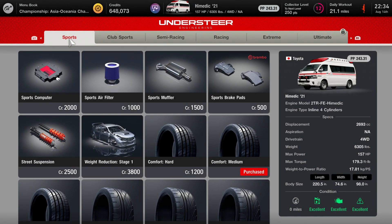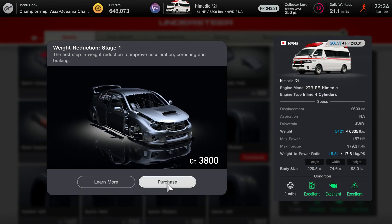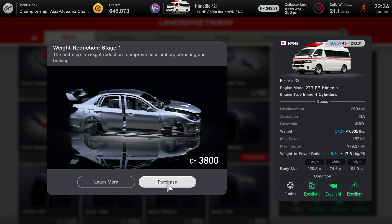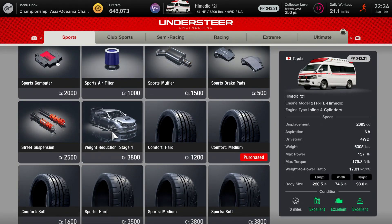And real quick — you can tune the goddamn ambulance weight reduction! We lose about 900 pounds and increase it by about 23 in the PP value. What, getting rid of the frickin' defibrillator? The gurney and all that stuff?